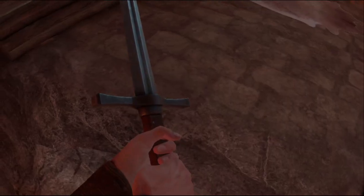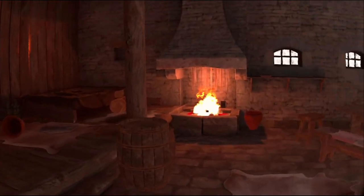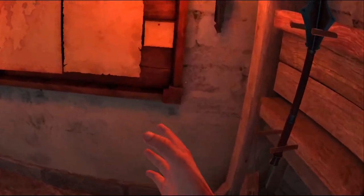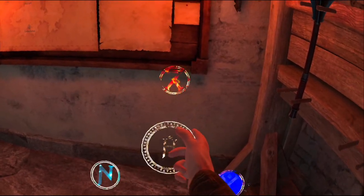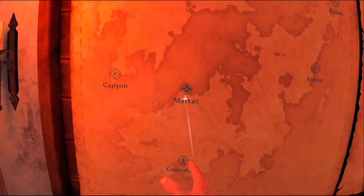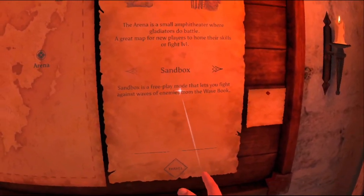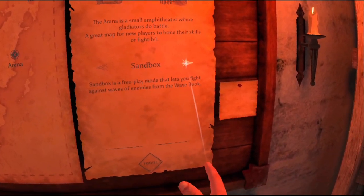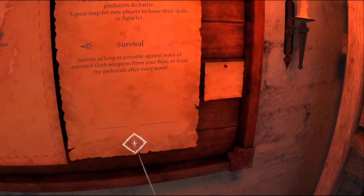That says already used but then the sword doesn't fall. We have a short sword over there. Maybe we just use a button. Do we have our pointer? There we go — that's magic. Now we got a pointer. So let's just go to the arena — sandbox. Own their skills or fight 1v1. Let's do survival for now.